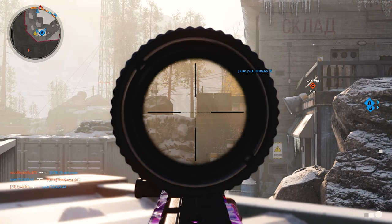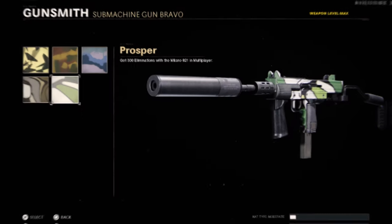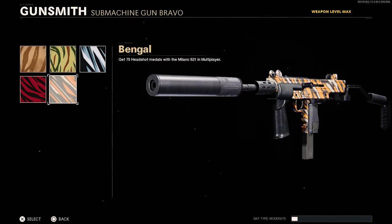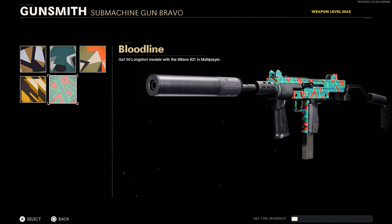The Milano shares the same camo challenges as the rest of the SMGs. Unlocked at weapon level zero is Spray, which requires 300 eliminations. At weapon level five, you get Stripes, which is 75 headshots. At weapon level 10, you unlock Classic, which is 25 bloodthirsties — five kills in a single life with all kills coming from the Milano. This does stack, so if you get 10 it counts for two, 15 for three, and so on.